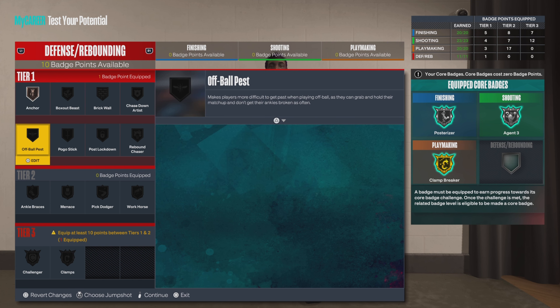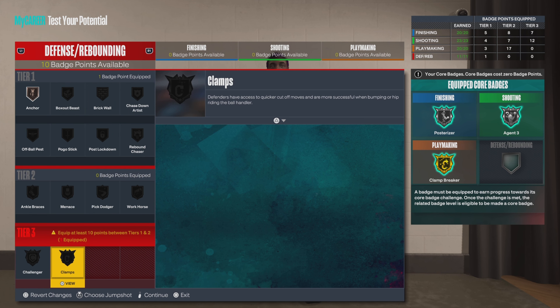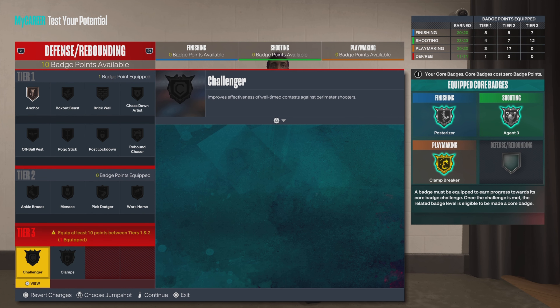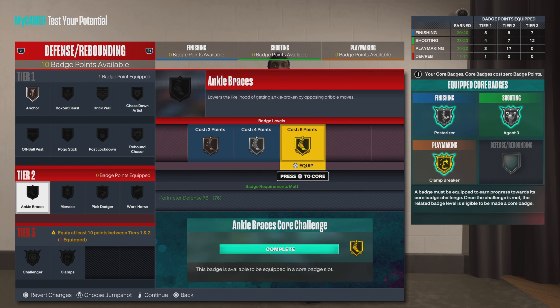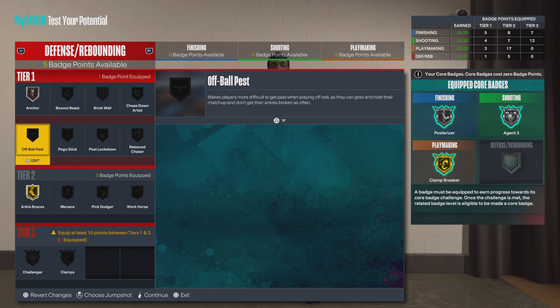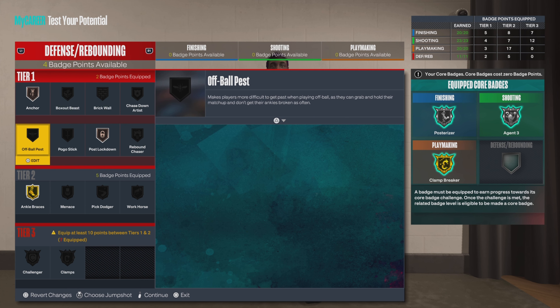Going to defense now. Anchor on bronze. With only 11 defensive badges, you need at least 15 to get anything in Tier 3, because you need 10 between Tier 1 and Tier 2, and Tier 3 badges are worth at least 5 on bronze. So you need at least 15 badges just to get anything in Tier 3. I'm working on knowledge and tutorial videos — one of them is about what to keep in mind as you're making your build.